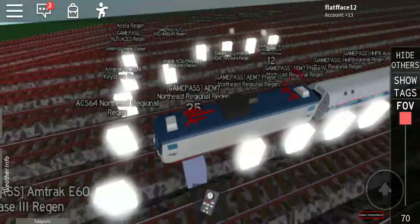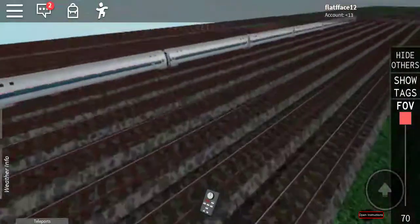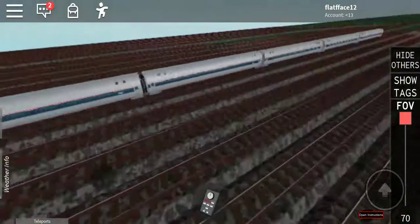We're gonna check out the AM7 Northeast Regional. It's nothing special - it's just the AM fleets with a cafe car with Northeast Regional on it.